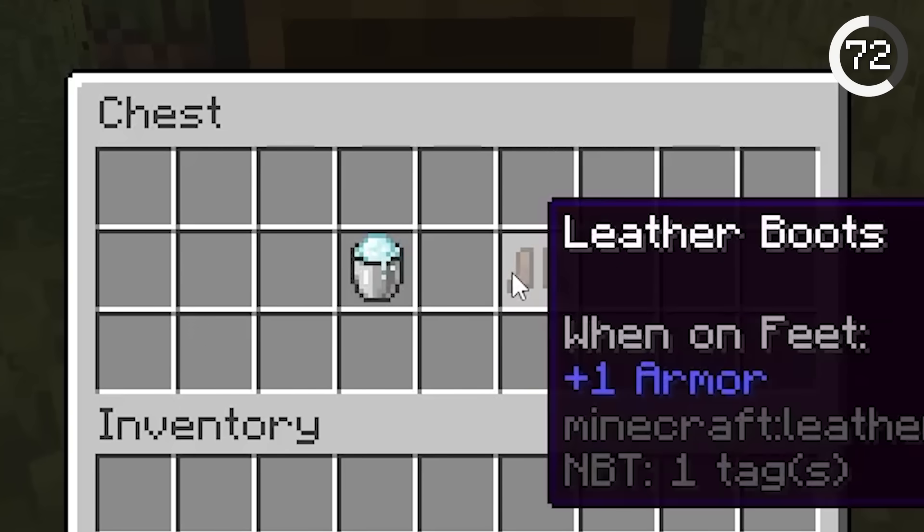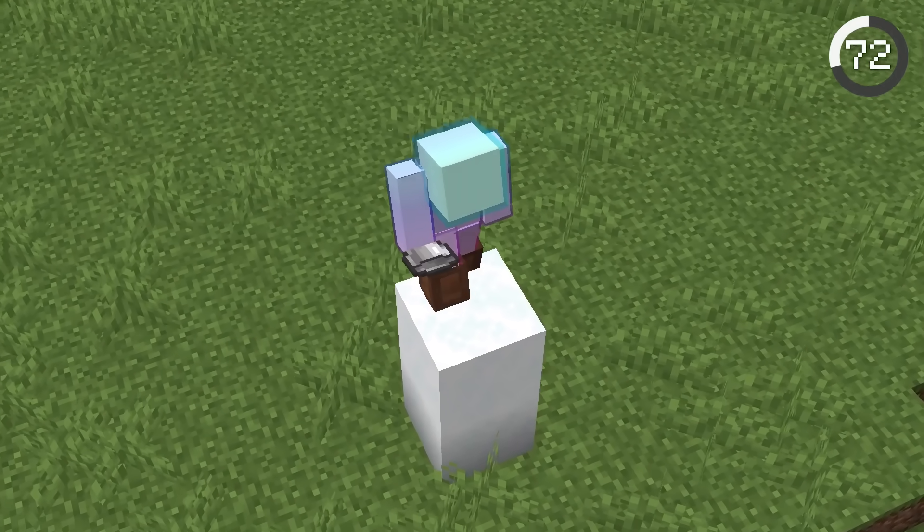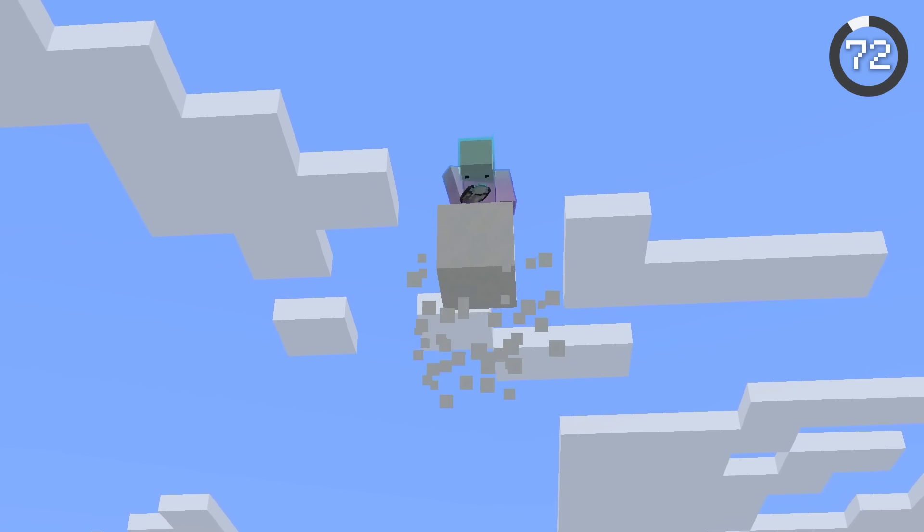You can climb up hundreds of blocks with just two items: powdered snow and leather boots. While wearing leather boots, you won't fall through the powdered snow, and will be able to continue climbing without leaving a trail.